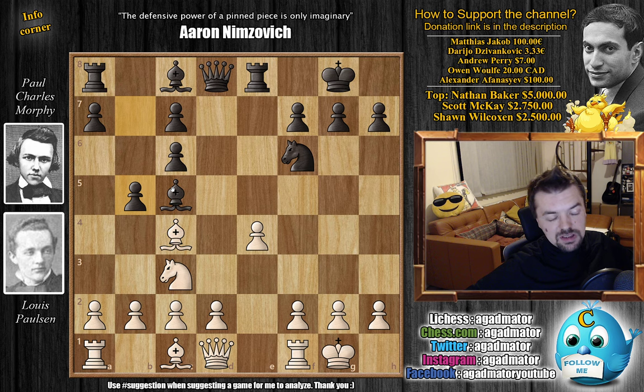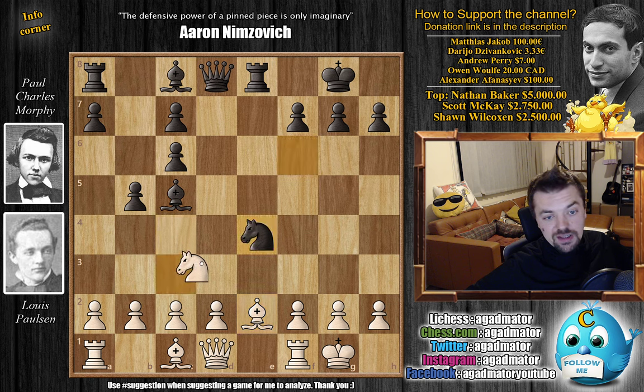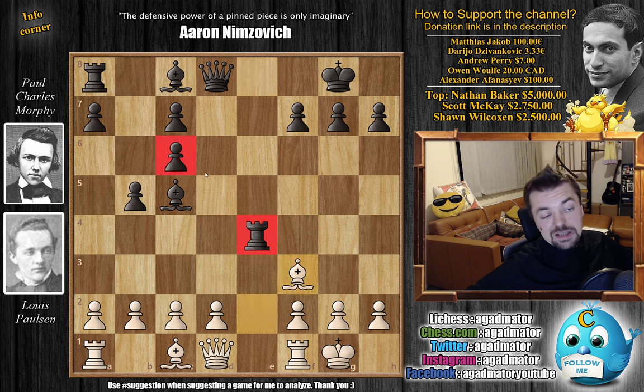Morphy plays b5, kicking away the bishop — and this position has never been reached again. Bishop back to e2 by Paulsen, and only now Morphy wins back his pawn: knight captures, knight captures, and rook captures on e4. Bishop to f3 now going after the c6 pawn, but rook to e6 of course keeps an eye on the pawn and is also ready to shift to f6, g6, or h6 if needed for the attack.